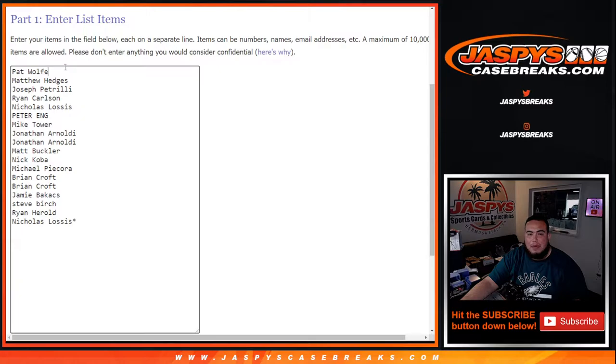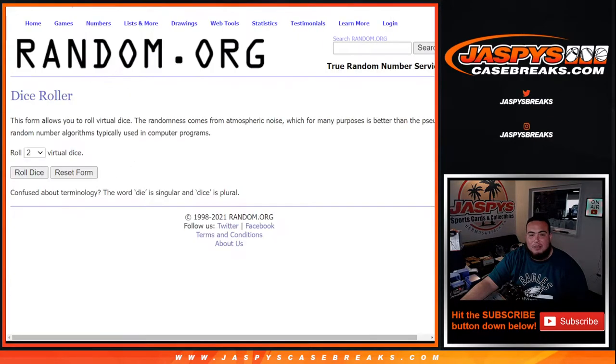Dice roller, Pat Wolf. Stop hammering that caps lock too much, man. Alright, so Pat Wolf at the top down to Nicholas, and then you have A through the combo spot down there at the bottom. Dice roll 5 into 2, 7 times.